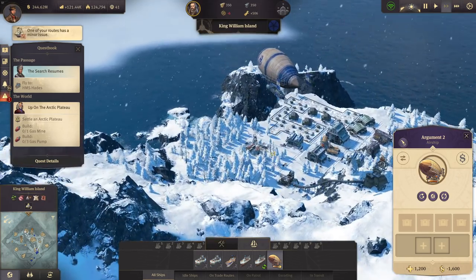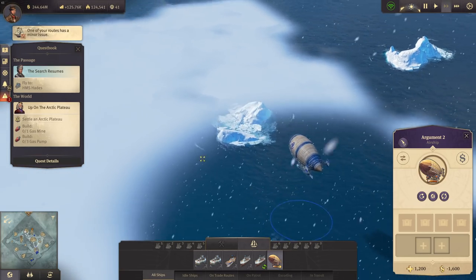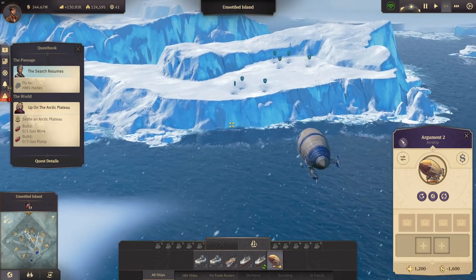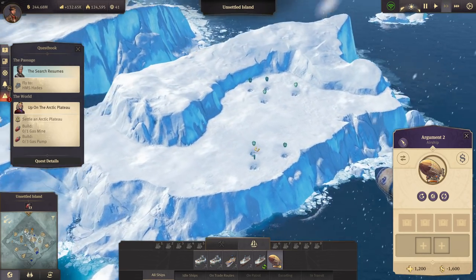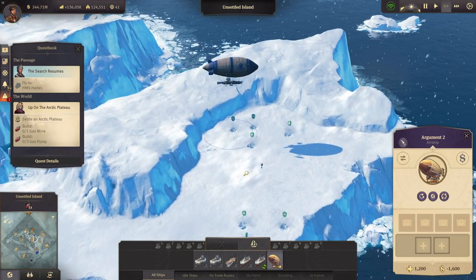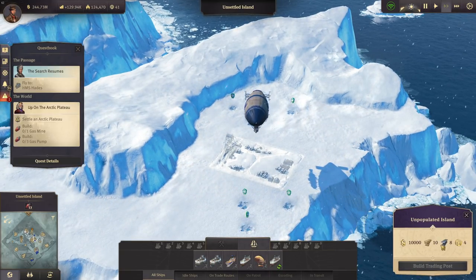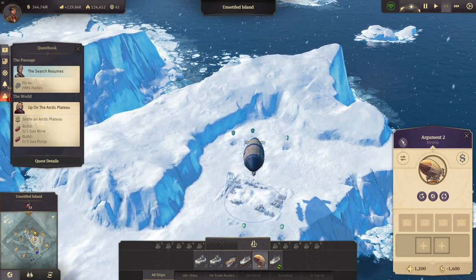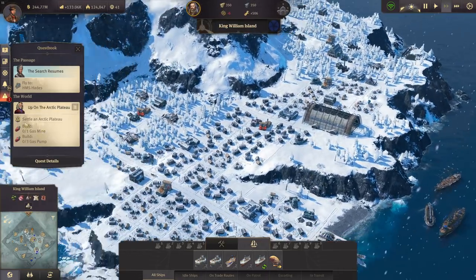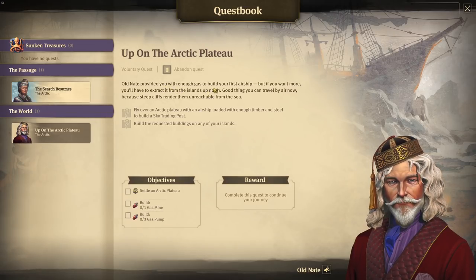It's on its way now - beautiful, that's really cool. It's also exploring everything here much faster than a ship would. We can go up to those plateaus and start constructing there. If I go over one of those plateaus I could start constructing - it costs a bit of timber and a bit of steel, not that much. Old Nate also gave us a quest - he provided enough gas to build our first airship.